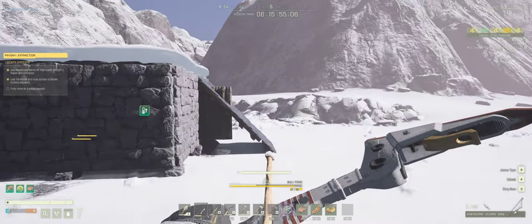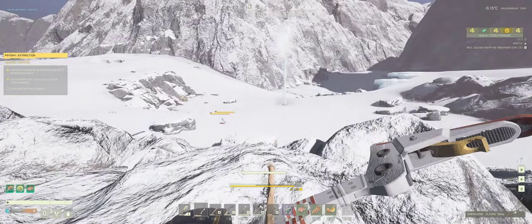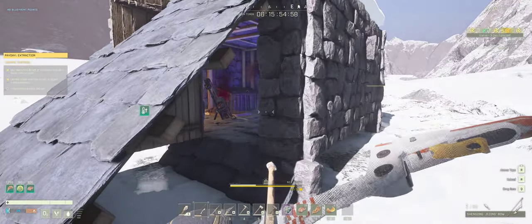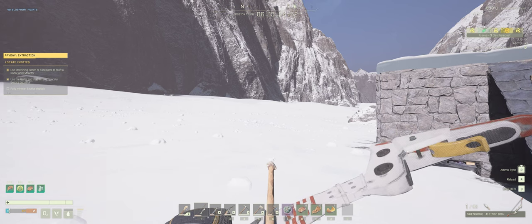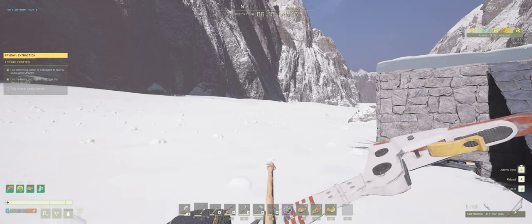There are wolves all around but also giant scorpions, which weren't too much of a problem. But I put an extractor down, got a wind or snowstorm, and the durability of the extractor went down and it got destroyed. So I had to go all the way back to base and make some new extractors.